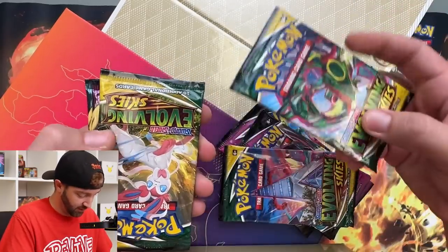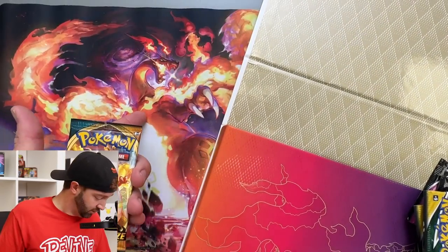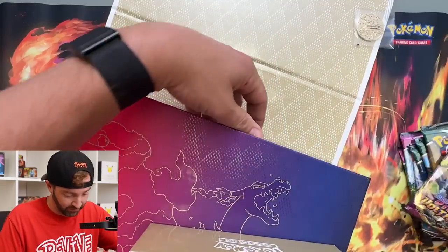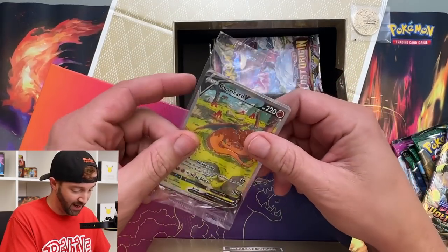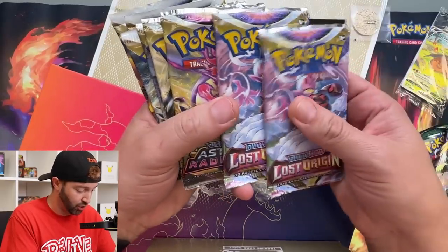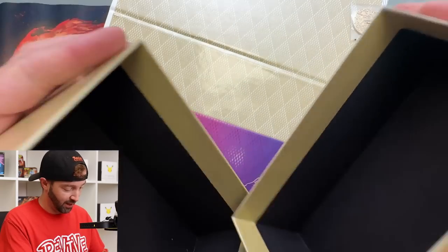Evolving Skies — I've never had good luck with that on this channel. Darkness Ablaze. Vivid Voltage. And I believe there are more packs. My buddy pulled two of these, so we're gonna open these up to add to my Charizard collection. Lost Origin. Lost Origin. Astral Radiance times three. Brilliant Stars times three.